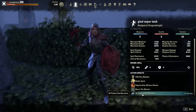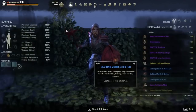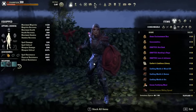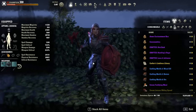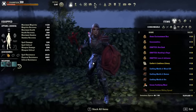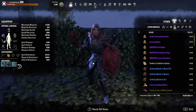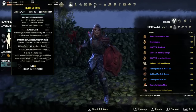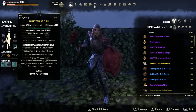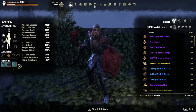We have the Warrior mundus and tri-stat food. This is a really good build for damage, tanking, mobility, and debuffs. We run Physalus, Ghoul, and Fury gear — it creates a really awesome combination.